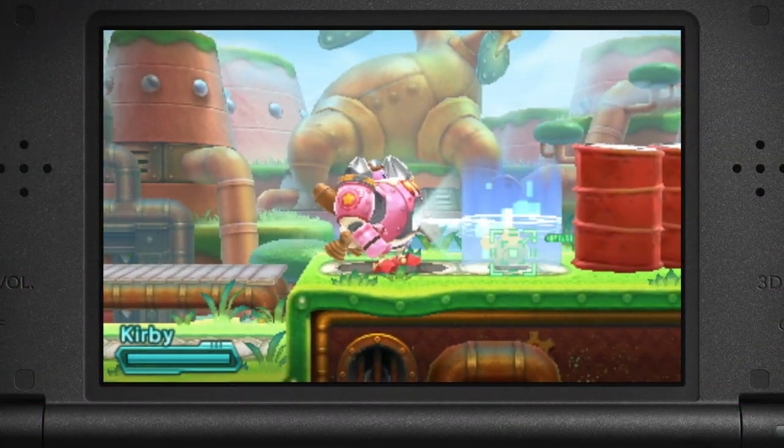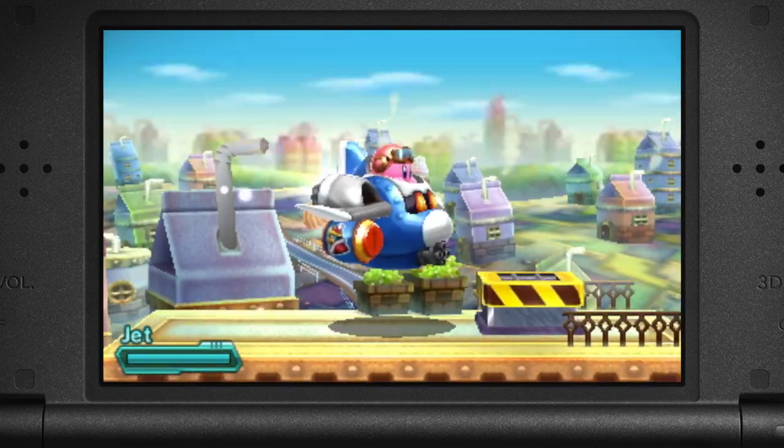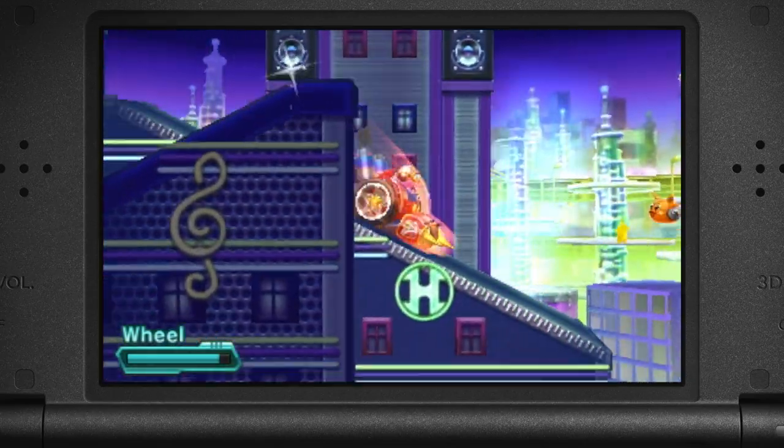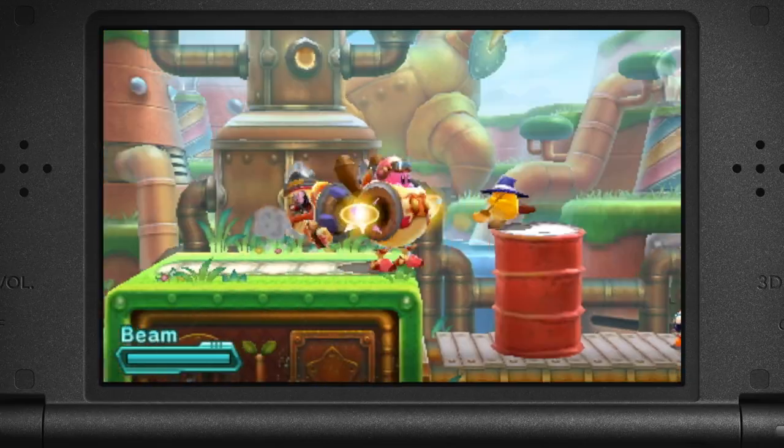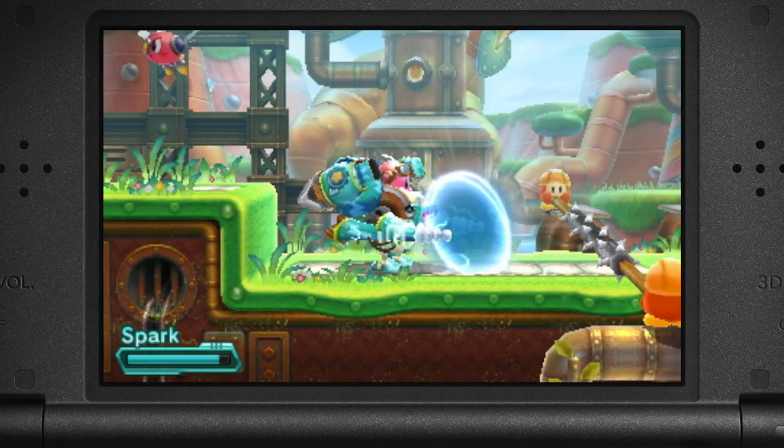Oh right. So, when Kirby takes over a Robobot, he can use the built-in scanner to copy an enemy's abilities, then shapeshift into all these fun modes, like Fire Mode, Beam Mode, Jet Mode, and Spark Mode.